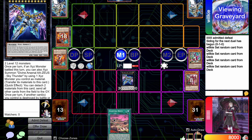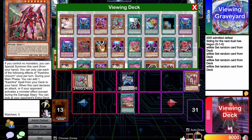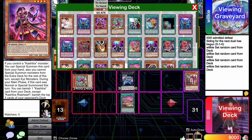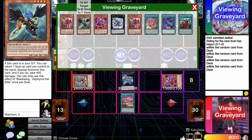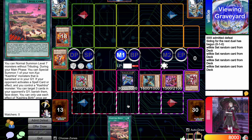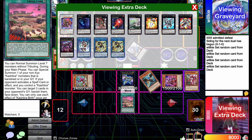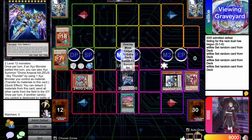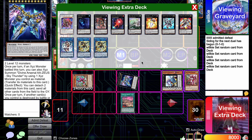From here Kashtira can activate Birth and summon out Fennel — the monster whose effect you did not use. Declare the Fennel effect, that'll search Rise Heart. Because you control Rhizor, Rise Heart can just special summon, and then Zephyrus can special summon by bouncing the Birth. Then you reactivate Birth because you'll be using Birth's effect to make Rescue-ACE's banished cards become defense, and then you can make Typhon. Unless they out the Typhon, they cannot resolve Turbulence again.